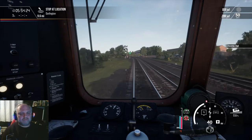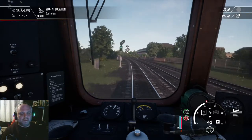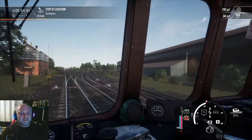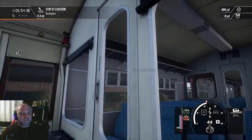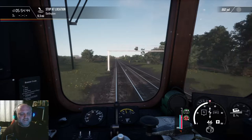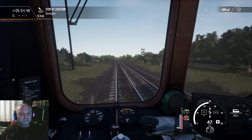Good throttle. We haven't got a lot of power on this thing. When I say we haven't got a lot, I mean we haven't got any really. You're looking to get up to 60 miles an hour — the speed limit. I think the maximum speed is about 70 if I'm not mistaken, but you're not going to get over 60 very easily. You need a very long trip and we haven't got that on this route.